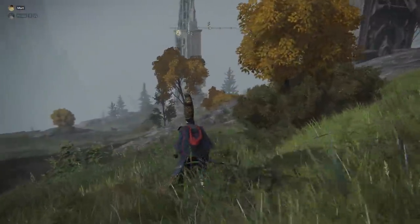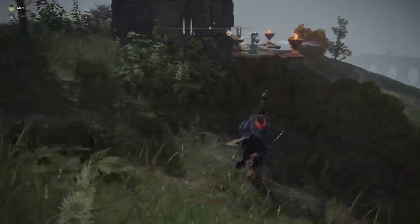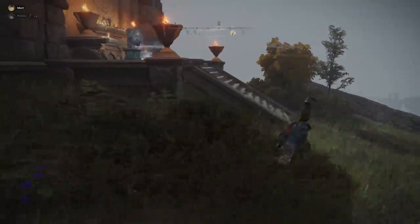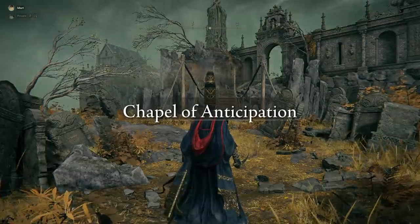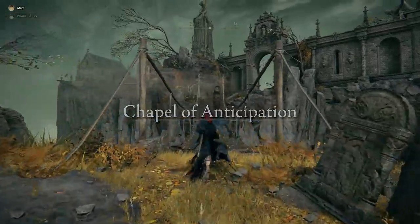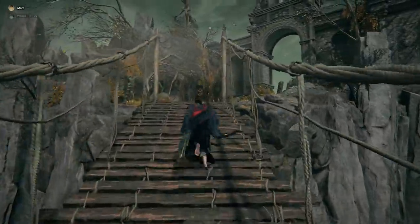Once you're at this location, there's a grace site at the top — make sure you rest there. Then open the chest at the very top to get a key. There are three teleporters here but we want a specific one to do the cloth step. Use the key on the imp statue and then use the teleporter right in front of me.